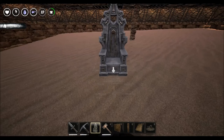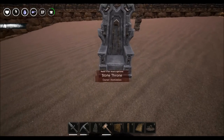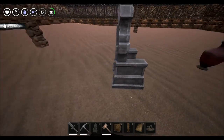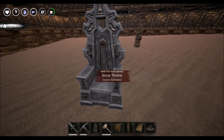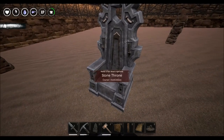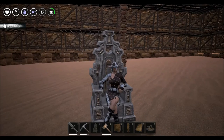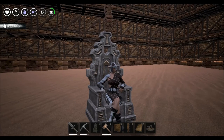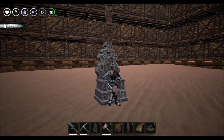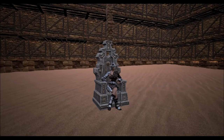This is an interesting item. There's your stone throne — you hit E to sit in it. My game just bugged out for a second, but there we go. There I am chilling in the stone throne.